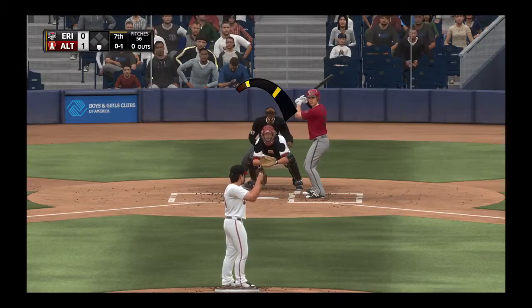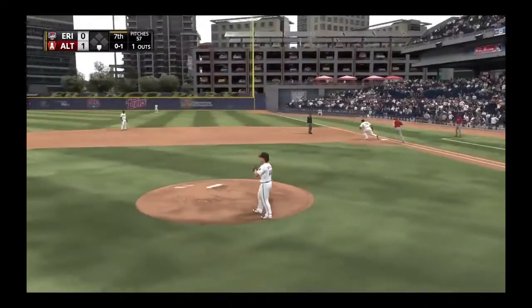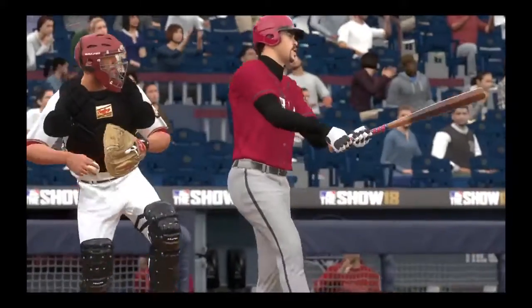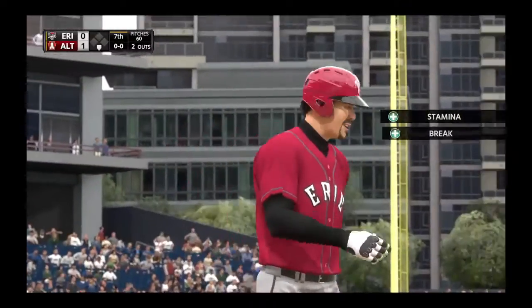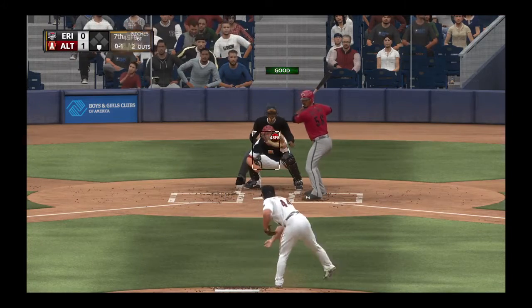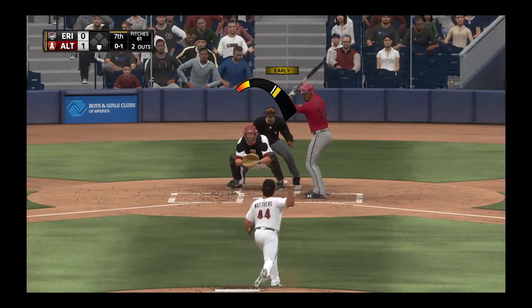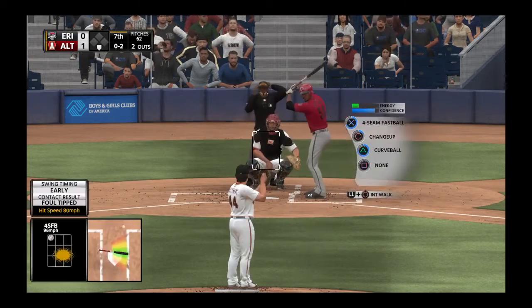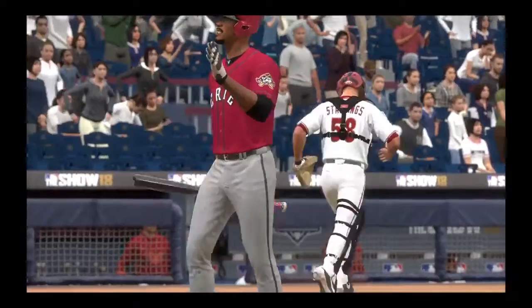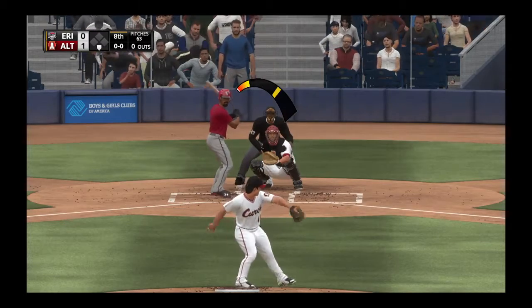End of the inning, going into the seventh now. Gus gets an 0-1 count and the guy grounds out to the third baseman down the line — one gone. Next batter strikes out — number 13 in the game for Gus, two gone already. The next batter comes up, first pitch is a strike — 0-1. Guys, Gus has been on fire these past few games, striking out batter after batter. The man is just a beast. 0-2 pitch — strikes him out, number 14 in the game for Gus. Another three up three down inning.